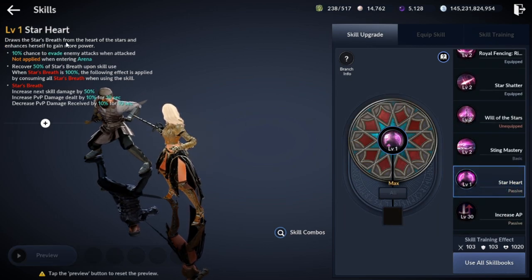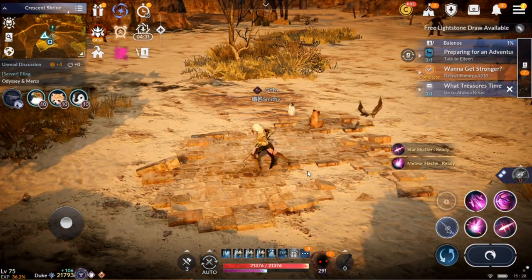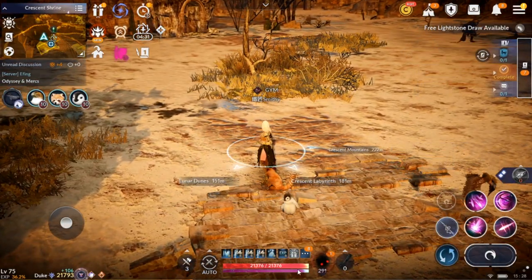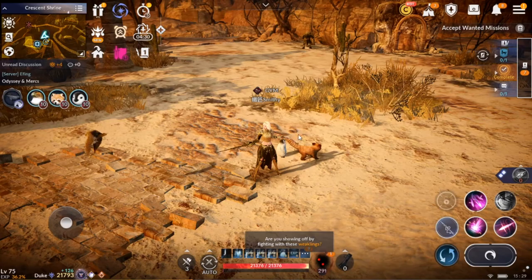Now talking about the passive: Star Heart. First, it gives 10% chance to evade attacks when attacked, which is pretty cool, but it's not applied in arena. Second part of the passive is that it gives 50% energy or Star Breath for Eclipse every time she uses a skill. And when she has 100% energy, she releases Star Breath, which will increase the skill damage by 50% and increase PvP stats by 10% each. So basically every third skill will deal extra 50% damage and will increase your PvP stats.